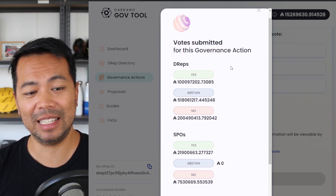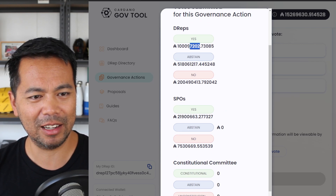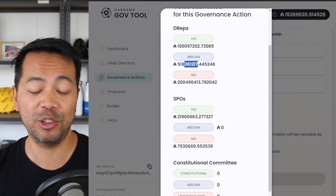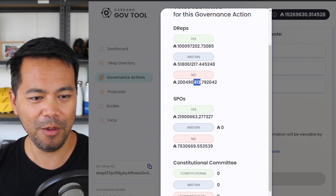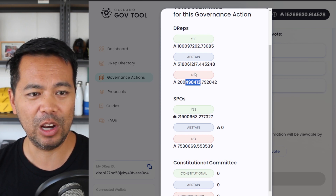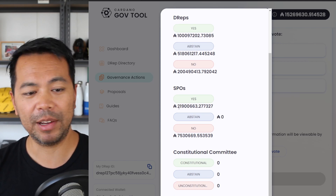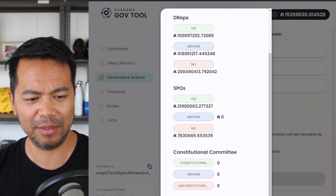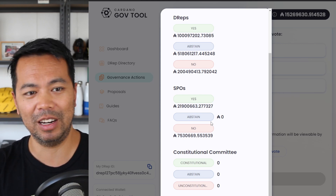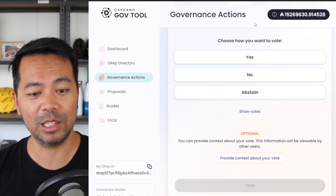If we look at the numbers of everyone that's actually voted at the moment, we've got 100 million voting yes, 500 million abstaining from the vote, and the no votes seem to be winning with 200 million voting no. So it seems the D-reps are voting no at the moment. Looking at the SPOs themselves, we have 21 million voting yes and about 7.5 million voting no. It's interesting to see which direction the votes are going, but I'm sure we'll see more debate after the voting date, which I believe is the 11th of November.